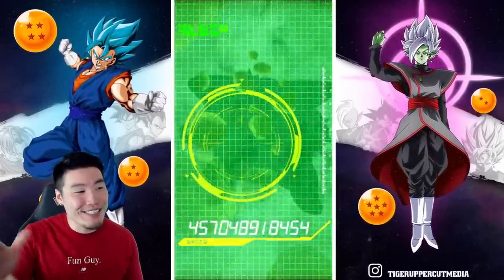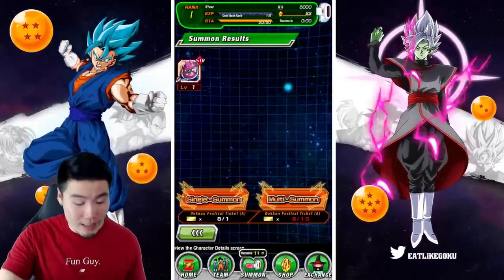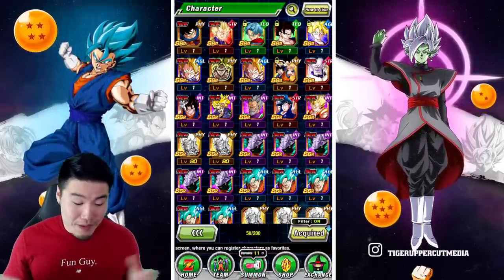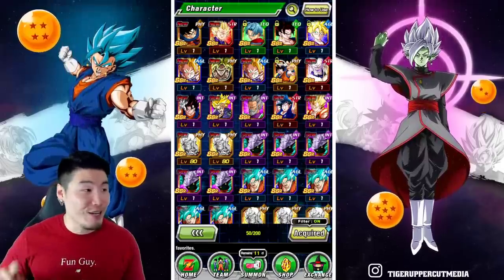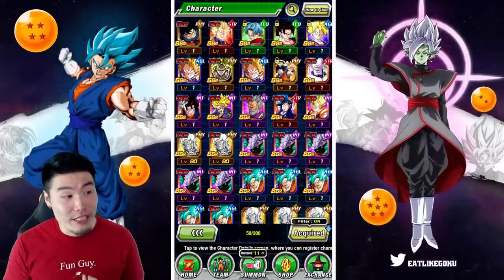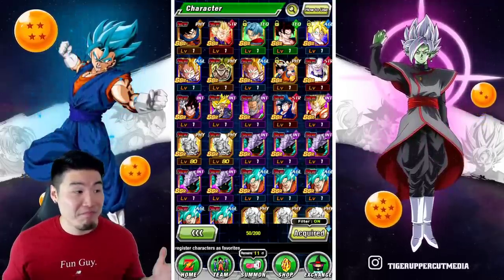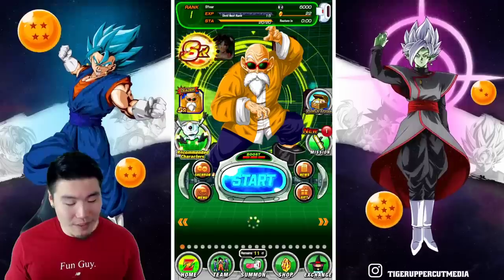Hope you guys enjoyed today's video. Let me give you guys a quick look at this random throwaway account — it's not too bad. Gohan, Vegito, Tech Trunks, Fizz Broly, LR Gogeta, and also Int Gogeta, and Omega Shenron as the highlights. Could be worse, man — could be much, much worse. But that's where I'm going to leave it.